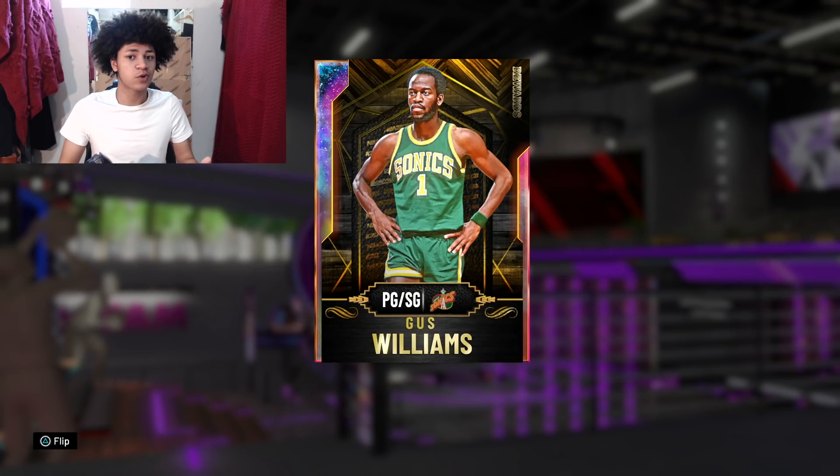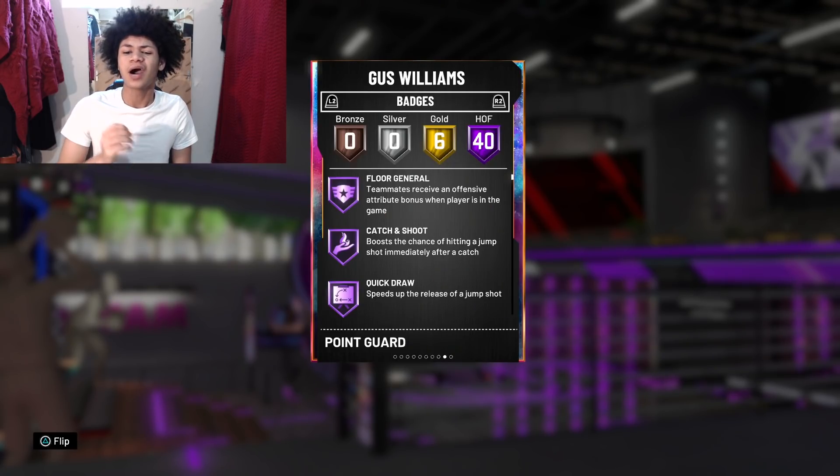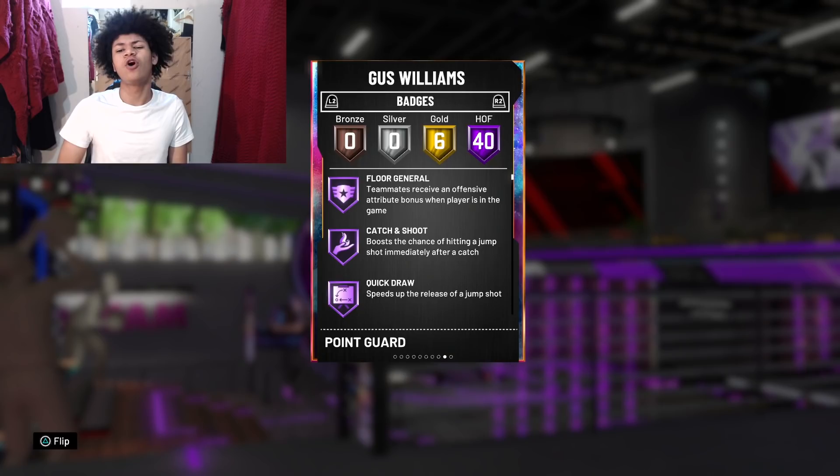Taking a look at him, 2K made him a half point guard, half shooting guard standing at six foot two. He comes with a ton of badges — 40 Hall of Fame badges and six gold badges for a grand total badge count of 46.